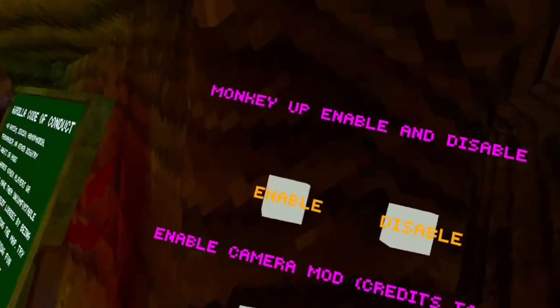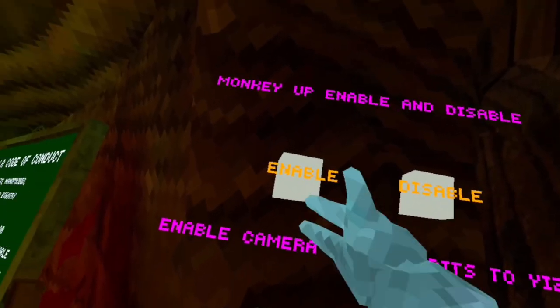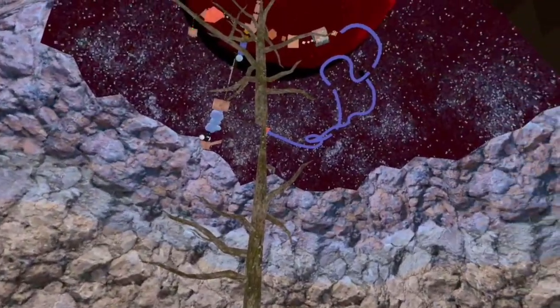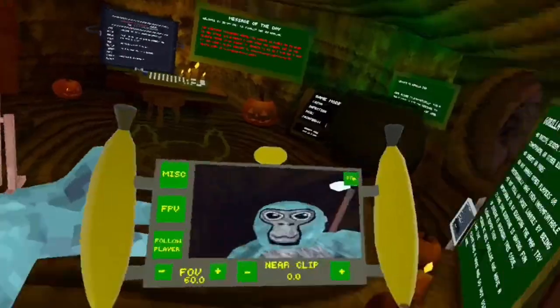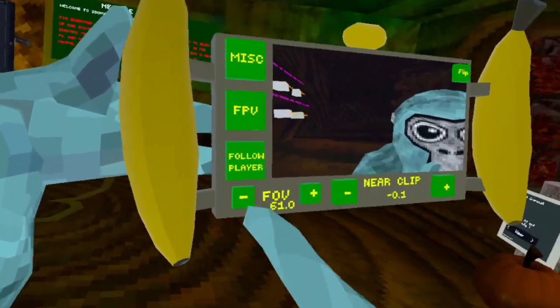The first thing I want to see in this game — because I literally just got out of the tutorial — is the Monkey Up. What does this mean? Oh my goodness, what is that lag? Oh yo, it's like the only up but in Gorilla Tag — that's really cool. Everything disappears though. And then we have this camera mod, which I have no idea how to use honestly.